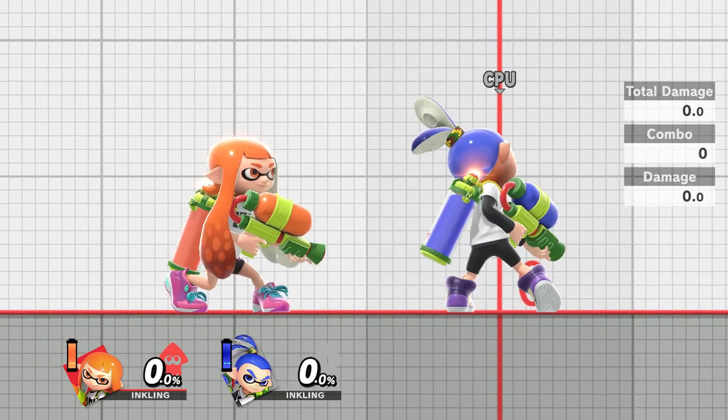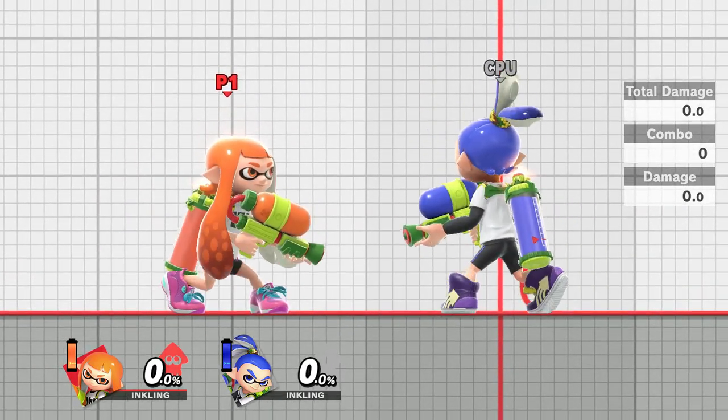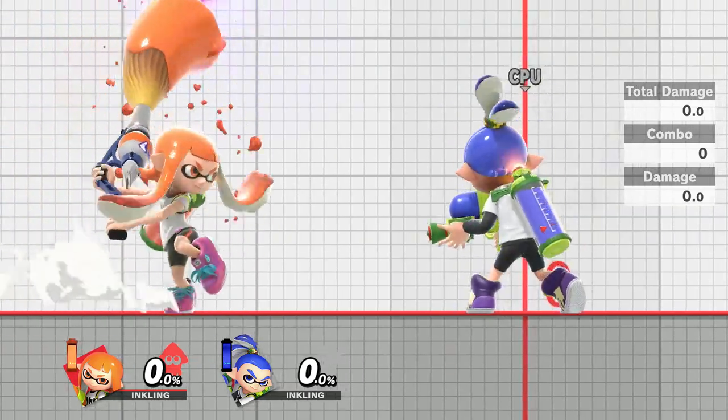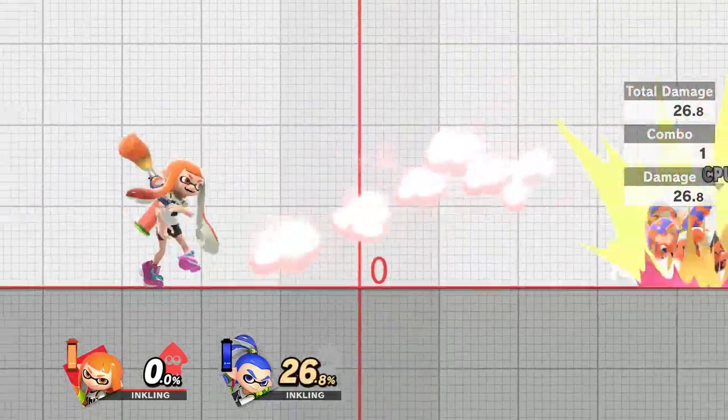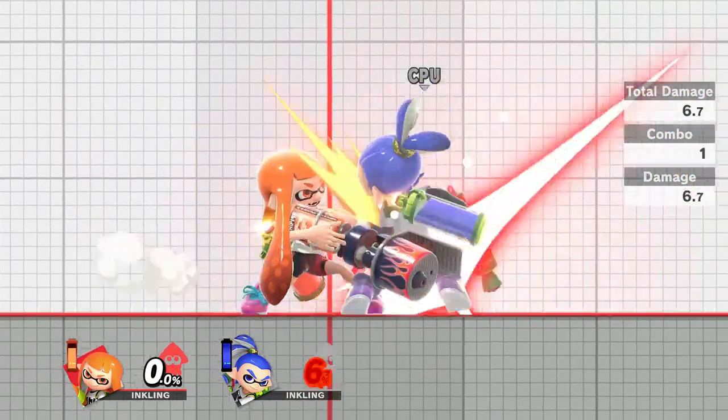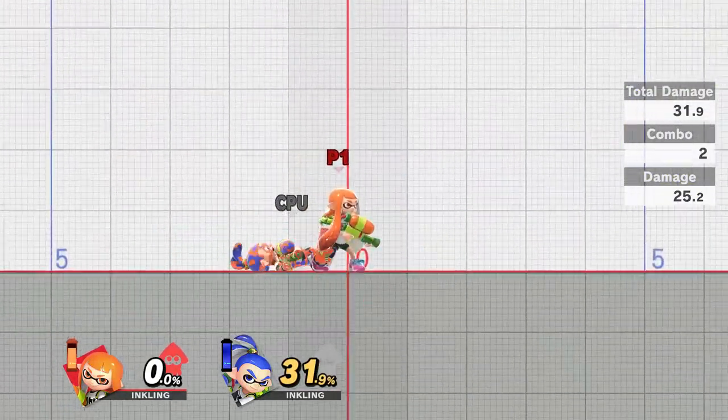Now we're going to move into the fully charged smash attacks. Keep in mind that charging up your smash attack for longer than maximum does not change the amount of damage at all. If you manage to get the sweet spot you can land 26.8%. The up smash is a 2-hit combo — max charge can hit 31.9.